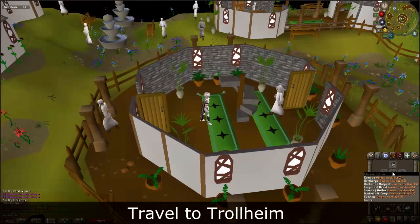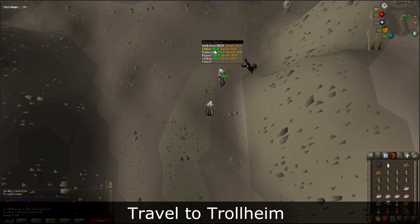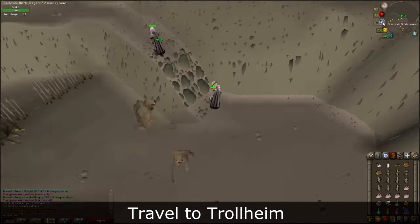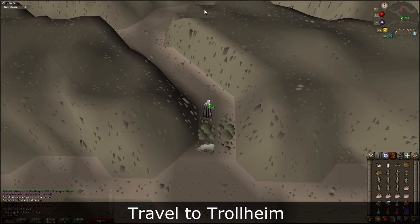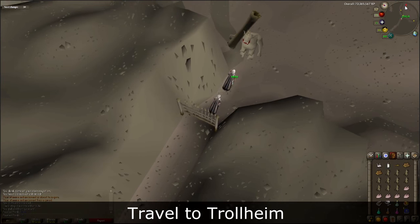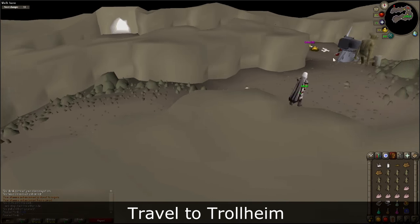Afterwards, you will need to travel to Trollheim. You can use another games necklace teleport to Burthorpe to save some run energy. There are a few different ways to get there, so be sure to use the maps to guide you. Be aware of the thrower trolls and make sure you have Protect from Missiles on. Climb over the rock piles and make your way towards Dad. Use the north gate to exit, follow the northwestern path, and enter the cave to the north. Continue and exit the cave.